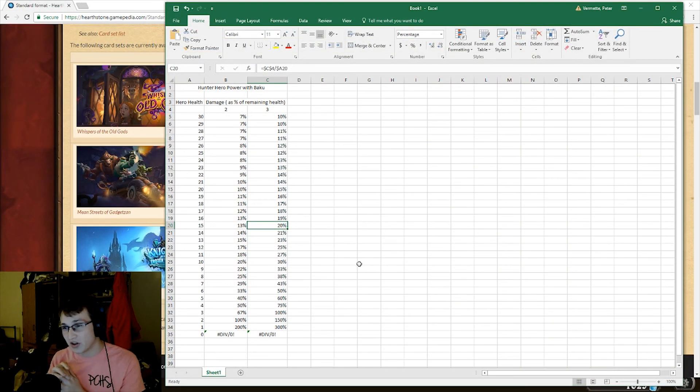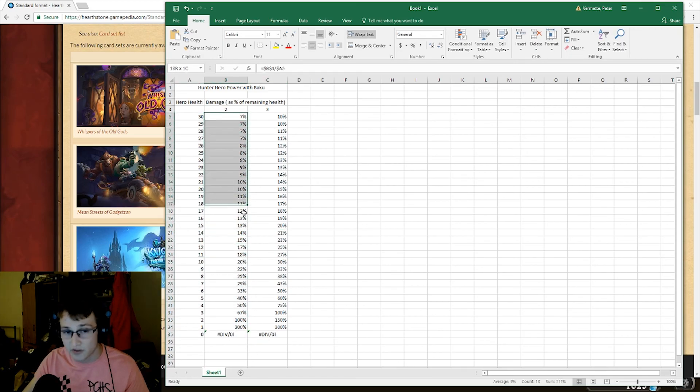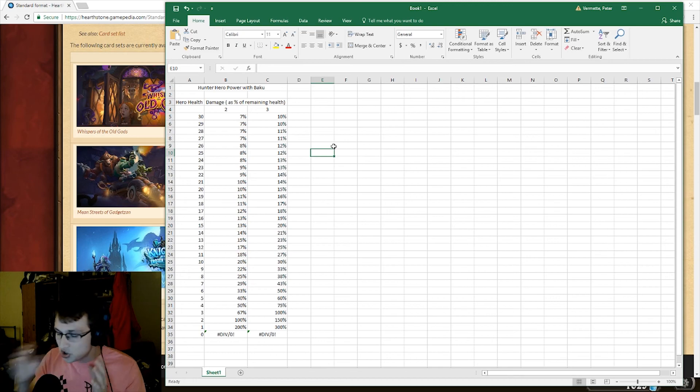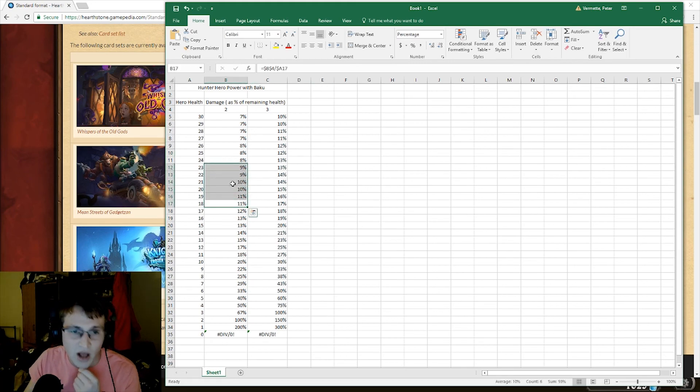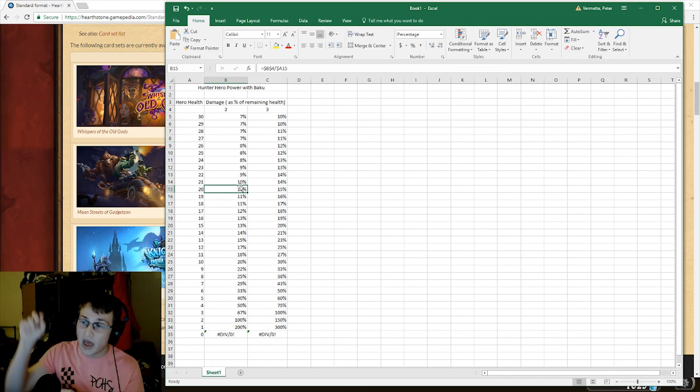So this is a spreadsheet I put together in like 5 seconds. It just shows the damage as a percentage of the remaining health of the hero. This is the hero health all the way down, and if you're dealing 2 damage, this is the percentage of said health that you'd be removing. When they're at 2 health and you hit the Hero Power button, you're removing 100% of their health and you have lethal. So anything over 100 represents lethal. In that first edition of Face Hunter, generally how you want to play the deck is anything past turn 4 or 5, you're pretty much hitting the Hero Power button every turn. At that point they're probably between 18 to 22 health, and you're removing about 10% of their health.